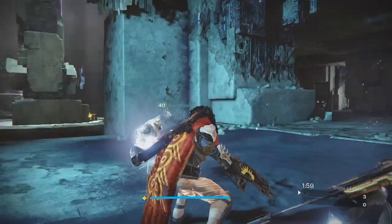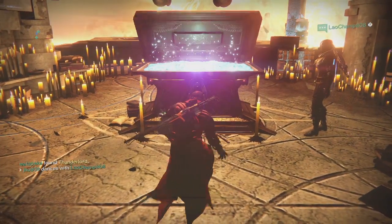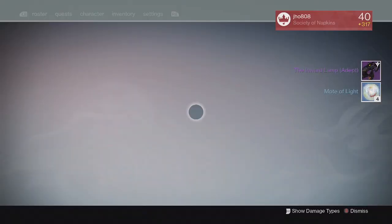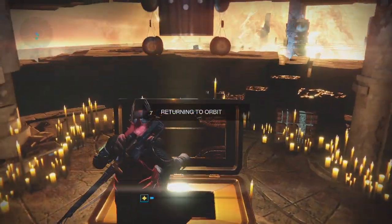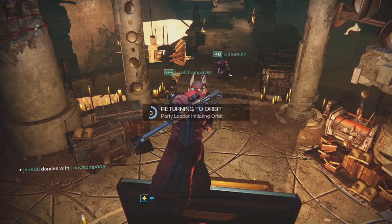Let's get into my rewards for the past week. Starting off with my first character, my Warlock, from the Lighthouse chest we ended up getting an Inward Lamp and four Motes of Light. One of my teammates got an Exotic — we saw a Thunderlord — and I ended up getting a 314 Inward Lamp, so pretty average on that first drop.